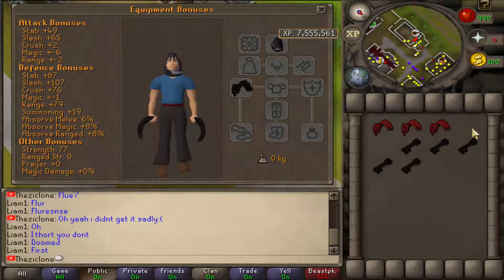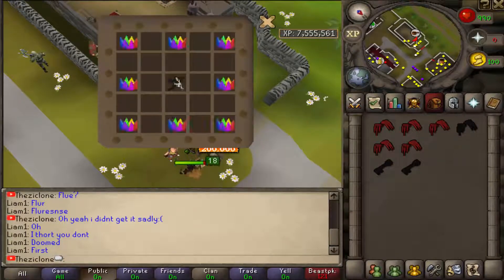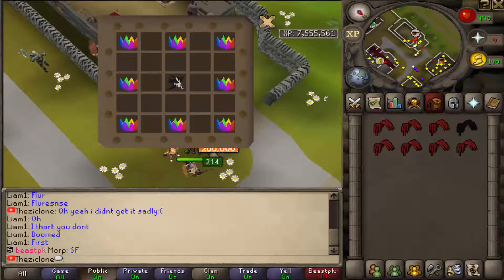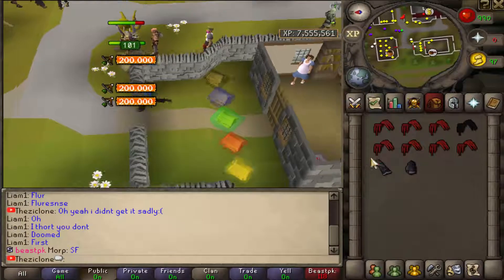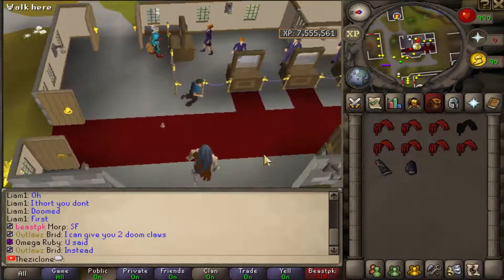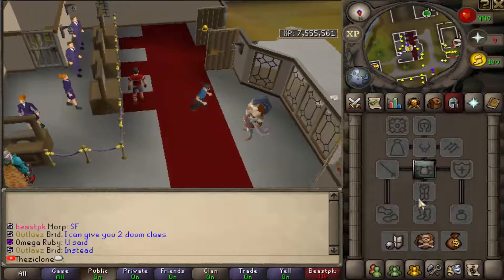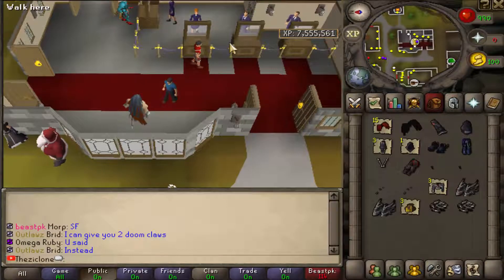These are the stats on the Doomed Claws — pretty nice. The stats on the Doomed Hood are right there. Then more Dragon Claws — kill me. More Dragon Claws. My final item is a Doomed Robe Bottom. There may just be so many Dragon Claws because everything else in that chest is super expensive. From all those keys, this is what I got — 685 mil shown but it's worth way more than that.